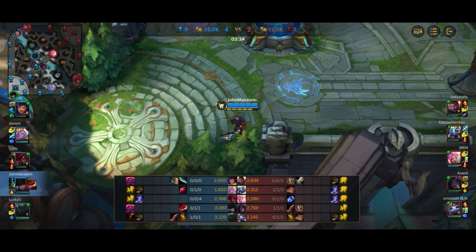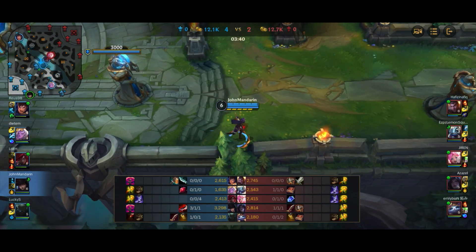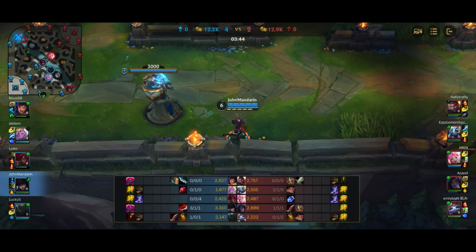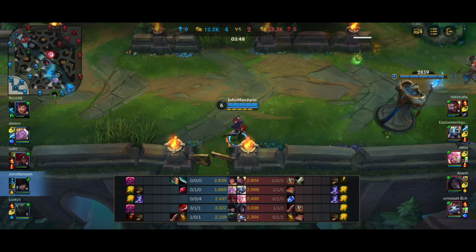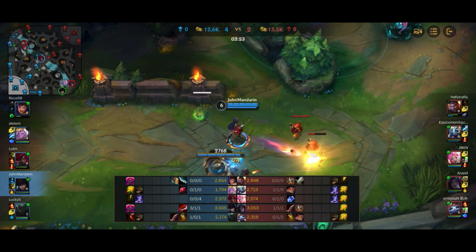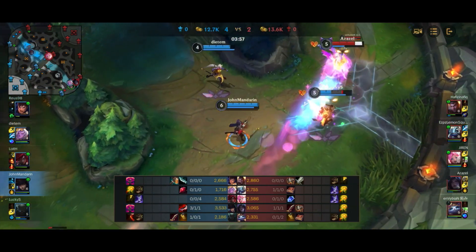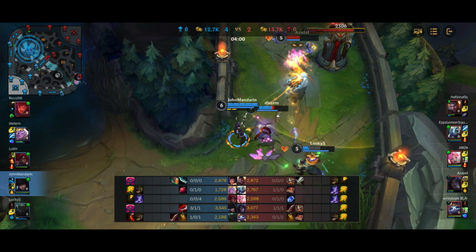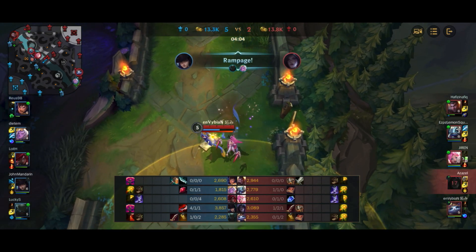We're now 500 gold up on Kai'Sa and have Dustblade completion while she does not. With the Dustblade spike the damage is going to be insane. I want to start a fight with Kai'Sa if possible. I look at the situation, see the ult coming in, and just auto-attack them down. I get them really low and pop my ult for the kill onto Kai'Sa.